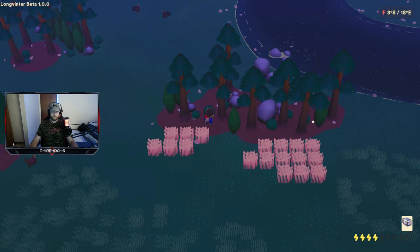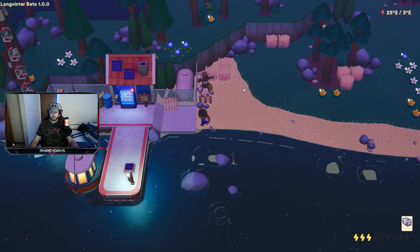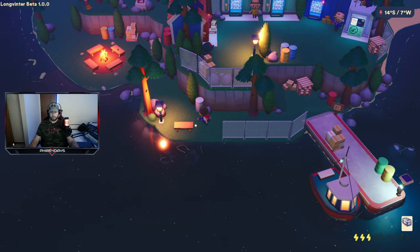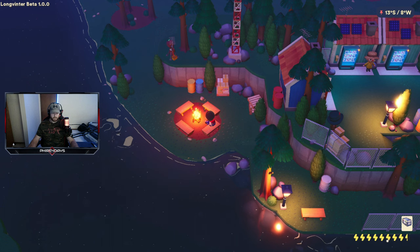Once you've got all those flowers, make your way back to Mrs. Snow's boat and head to Sergeant Lakes Outpost. Here we are at Sergeant Lakes Outpost, and before we do this next step you need to sit at this campfire and get your health back.